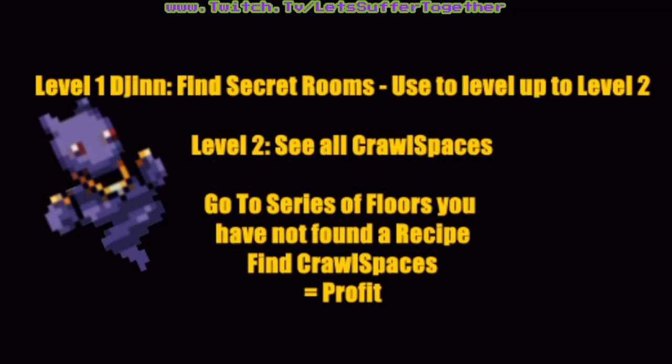As a secret room finding specialist, Jin will help you in this hunt massively. Working with Jin, going into regular secret rooms to level him up to level two so he can locate crawl spaces. You can then utilize the fast travel system at the start of a series of floors to send yourself to the location of the certain recipe you are after, for a chance of all four crawl spaces to check. However, it is not guaranteed, and you may need to do this a few times.